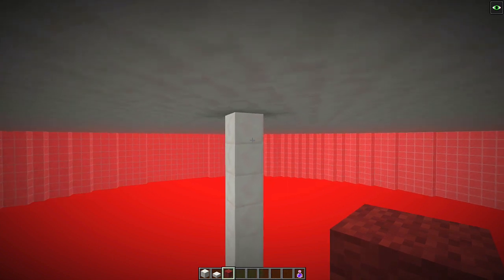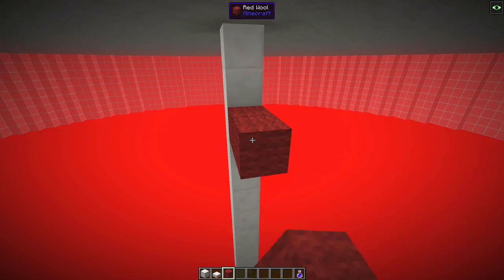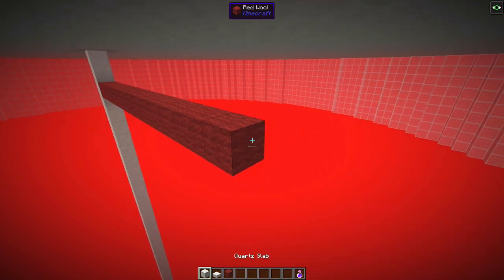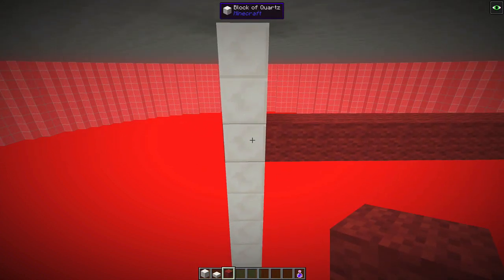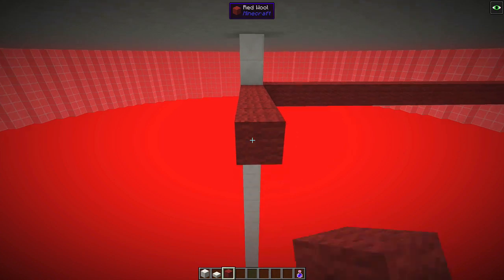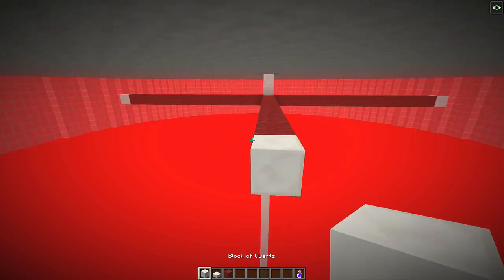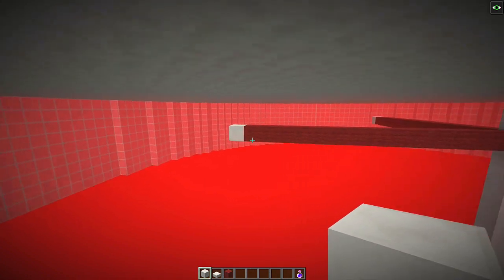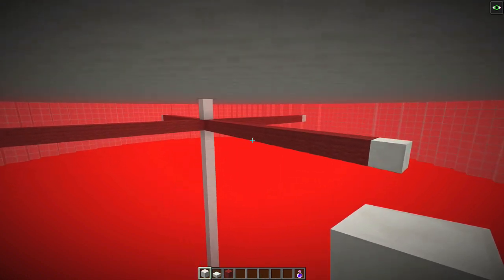Then what you're going to want to do is come down two blocks from the top of your pillar and come out by 15 blocks. Do the same on every side - it makes it easier. Then you're going to want to make a 31-block wide circle stretching around these points. Once again, the link will be in the description to a circle generator. I'm going to fill this in and then catch back up with you.